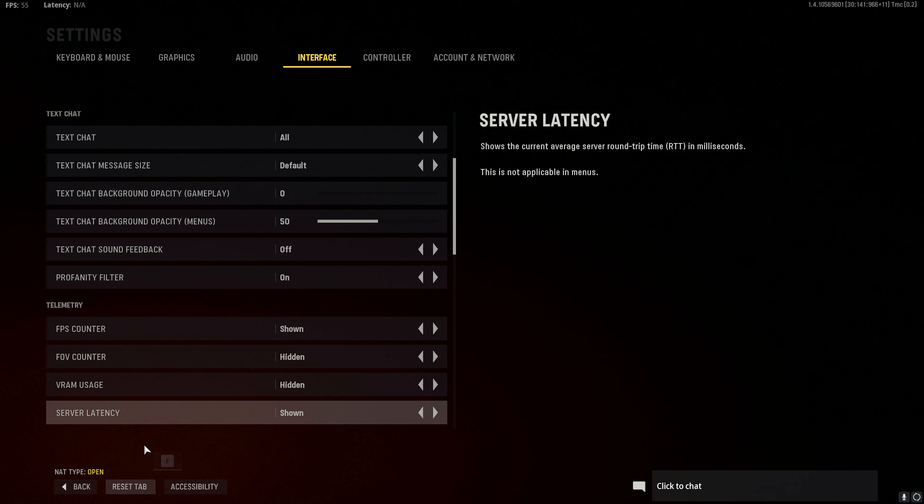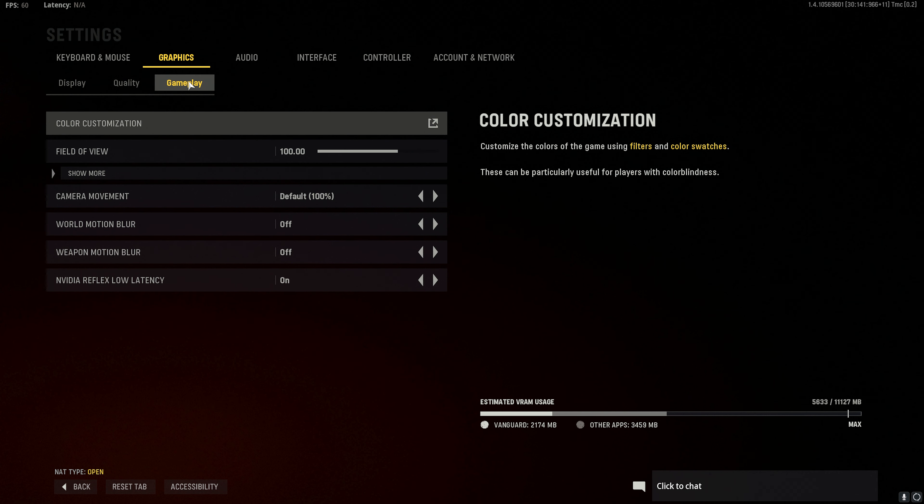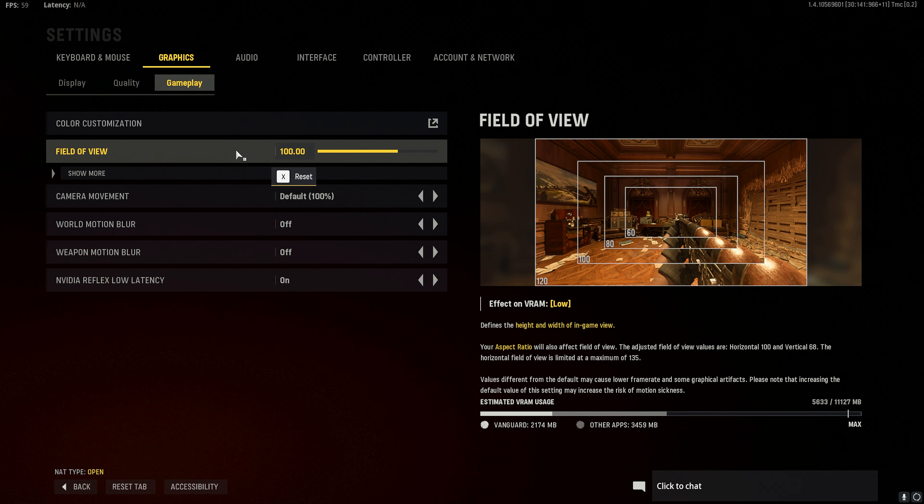Start by opening the Vanguard settings. Switch to the graphics option. Open the gameplay menu. Set your field of view between 100 and 120.